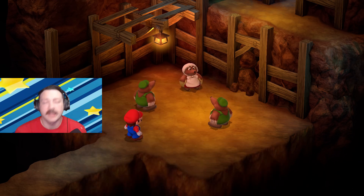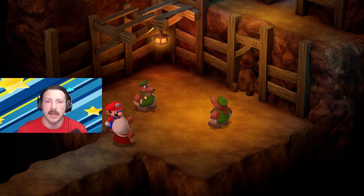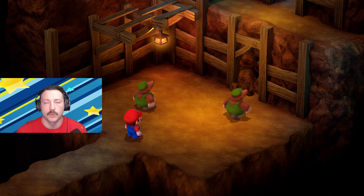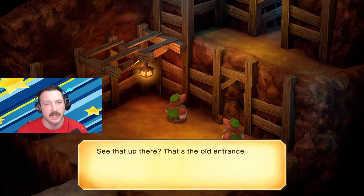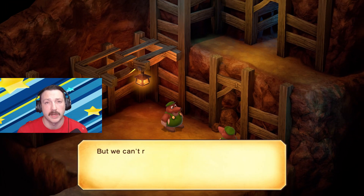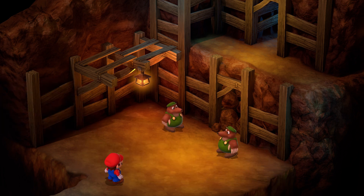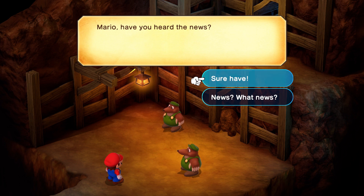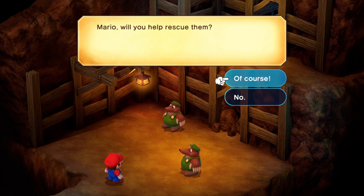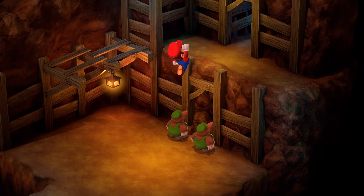Ma Mole is freaking out because her kids are stuck in the mine and she can't get to the new mine. So we're going to use our thinking caps here — I'm going to jump on top of these two moles to get into the old mine so we can start our exploration and battles. And here we go into the old mine.